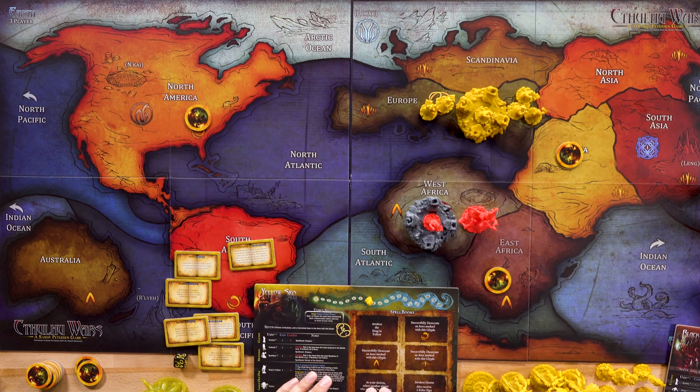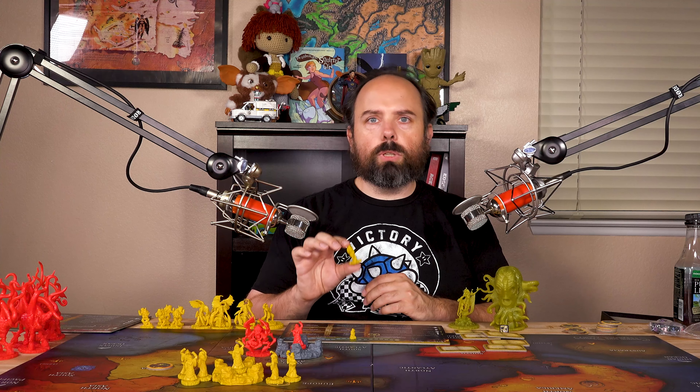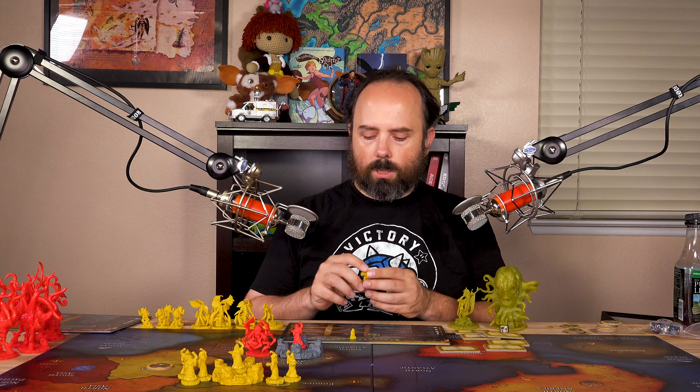Let's talk about the units. Their acolytes are nothing too special. You don't have to worry about Yellow Sign acolytes the way you would with Black Goat frenzies or Great Cthulhu turning them into deep ones. Yellow Sign cultists are just cultists. They have six undead, and as a general rule you want to keep at least one in your pool — you don't want all of them out at once because that takes away options.